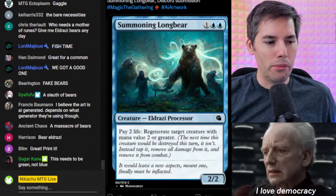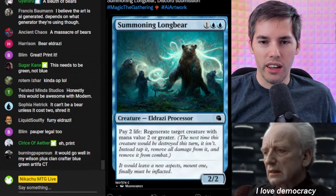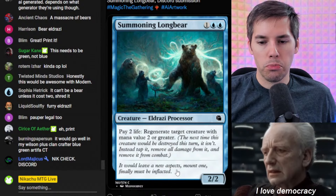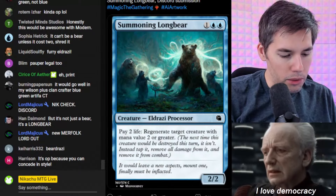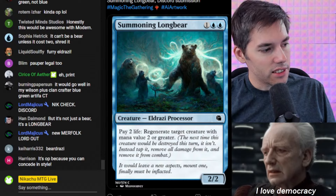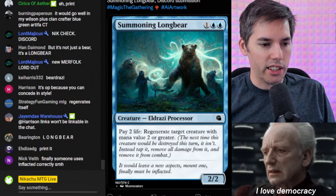A sleuth of bears — great for a common. Print it. Is it kinda OP? Pay two life, regenerate target creature with mana value two or greater — including itself. The flavor text: 'It would leave new, a new aspect. Mount one finally must be inflected.' I'm looking up 'inflected' — it doesn't exist. It may be 'inflicted' is what it meant. AI can make typos too. You guys like this? I actually don't mind it — bit of a color pie break, but I like the idea of this Eldrazi living on earth as a bear helping other creatures. Let's print this thing.